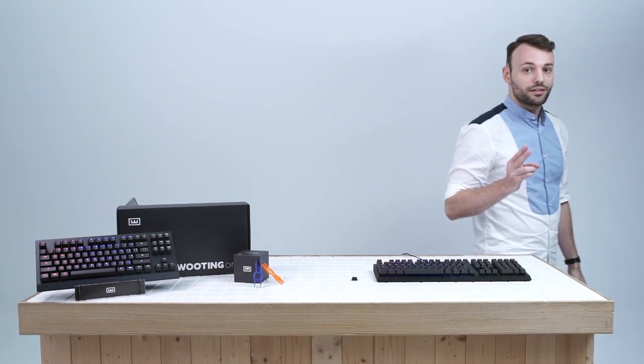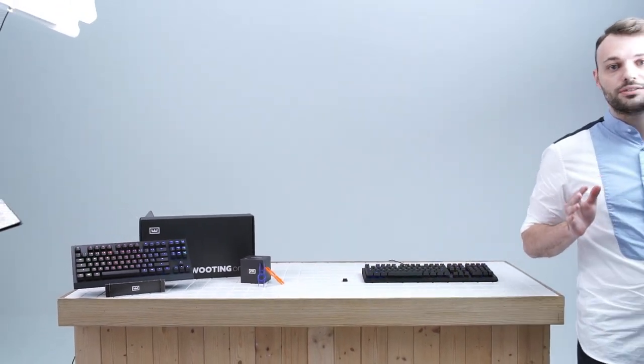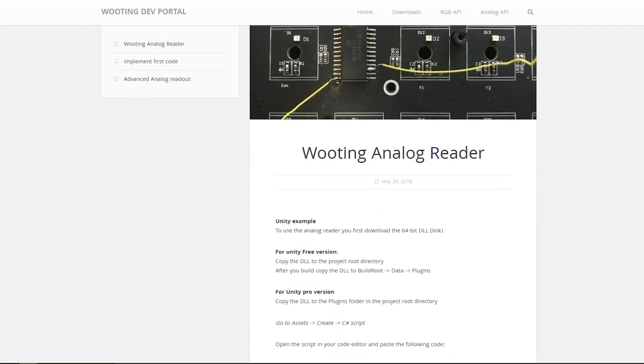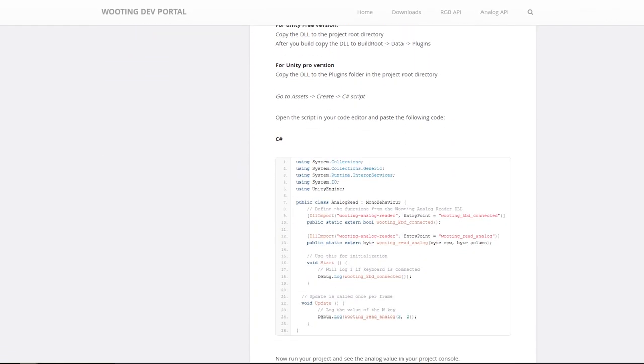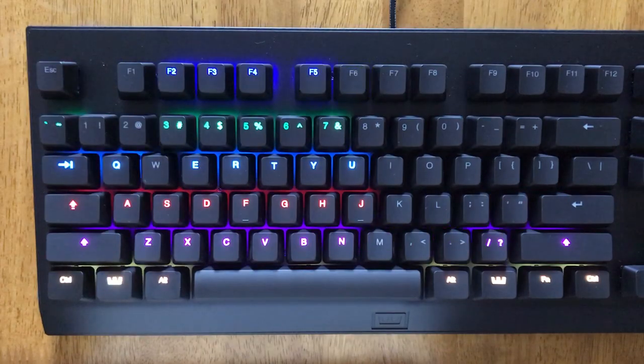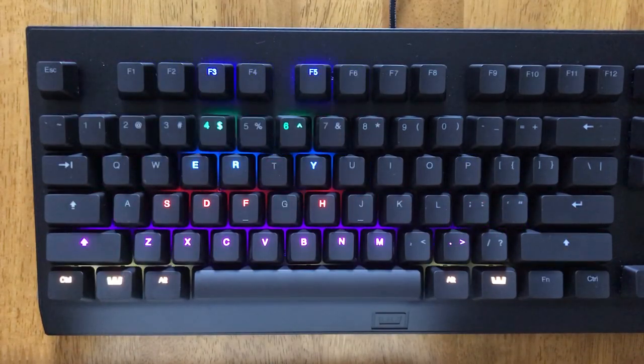Two years ago, we started a mission to make analog keyboards the industry standard, and that hasn't changed. That's why we're introducing the Wootility Developer Portal — a place where developers can find all the resources to make analog keyboards work natively in games, programs, and applications. It's also possible for them to create custom RGB control.